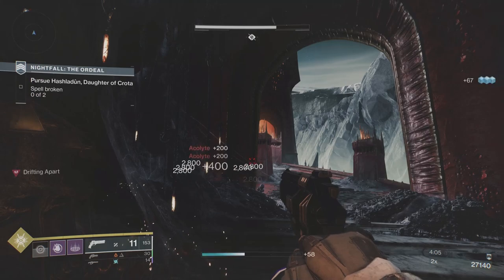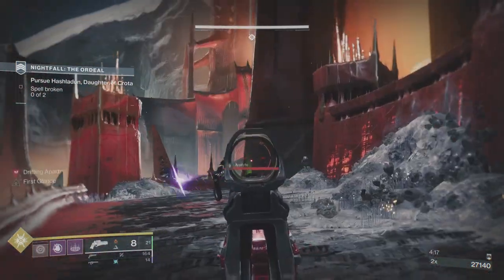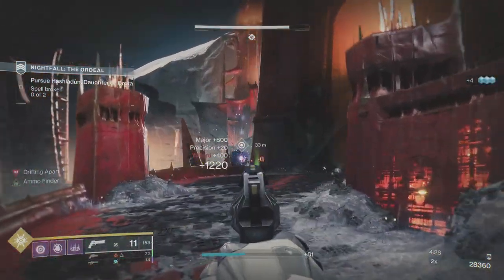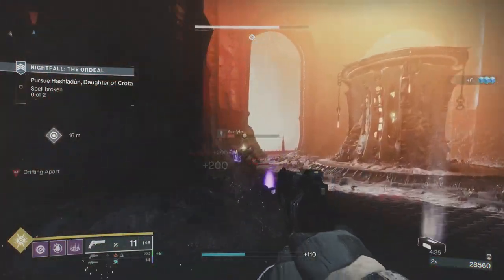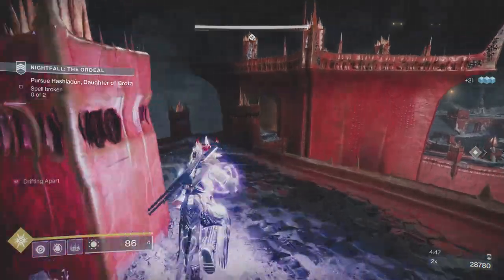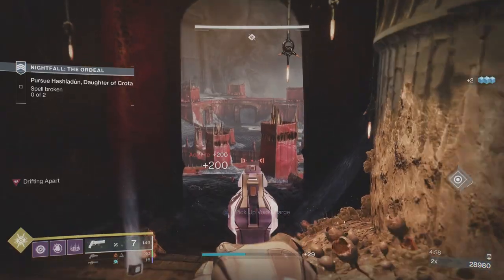We took out the two champions and a Warmind cell helped clear this area. We've got these two wizards - once you take the wizards down and take the orbs back down each side, you're going to get another champion. The first champion area has four acolytes. On the second wizard side you're going to get four acolytes, a champion, and a bunch of exploding Cursed Thrall. We want to avoid losing the orb because it's time wasted.